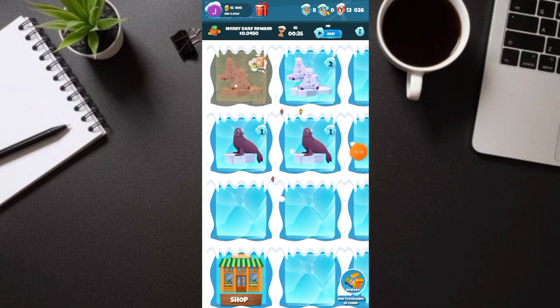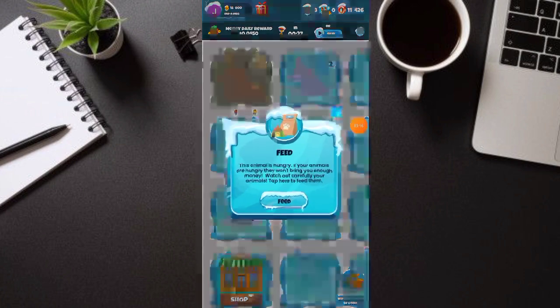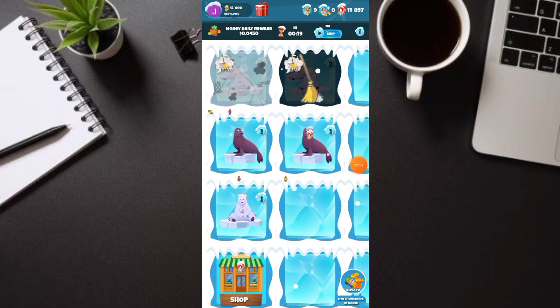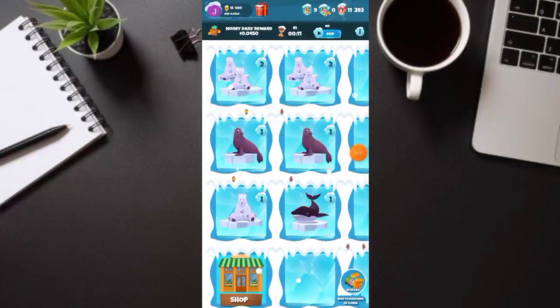Ganun lang kadali yung application na ito. Bili lang ulit tayo. Halos wala kang gagawin, pero syempre kung gusto nyo mas maganda, naipon nyo para mas mabilis yung coins nyo — mado-double yung coins nyo pambili ng mga animals dito. Damihan nyo na guys — Whale naman. Every seconds, kailangan manood ng ads para maka-earn ng coins. Yun po talaga yung earnings dito.